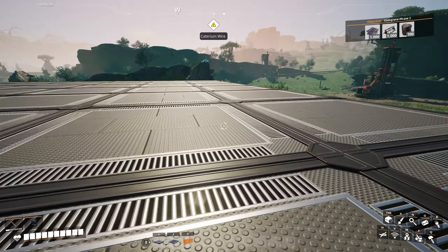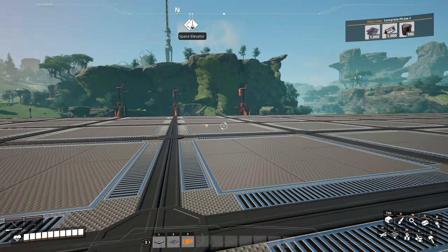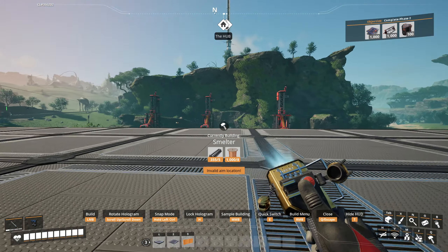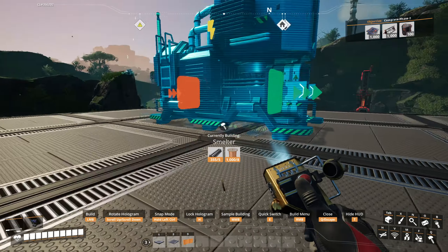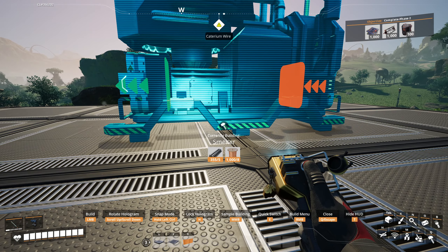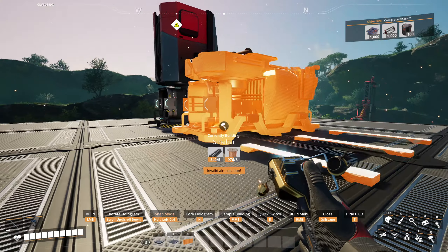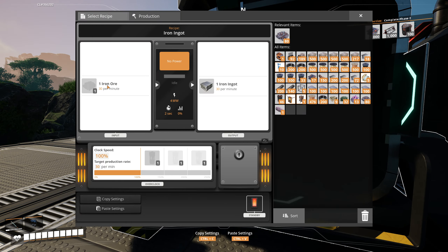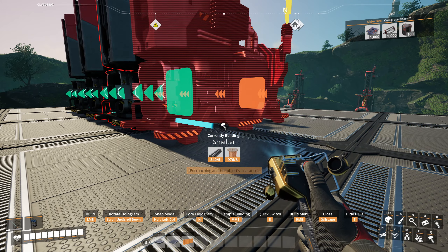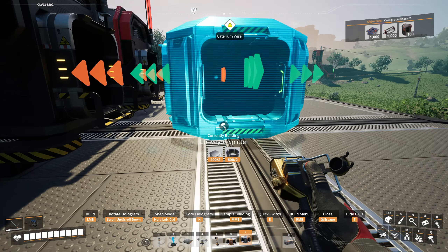We've got 240 per minute, so we need to split that up. We can put two on a belt, merge this one with those two, and bring it all in this way - so our manufacturing process starts on this side for shorter belt lengths. We want smelters along this whole row. They're capable of doing 30 per minute, which means we're going to need double the amount.